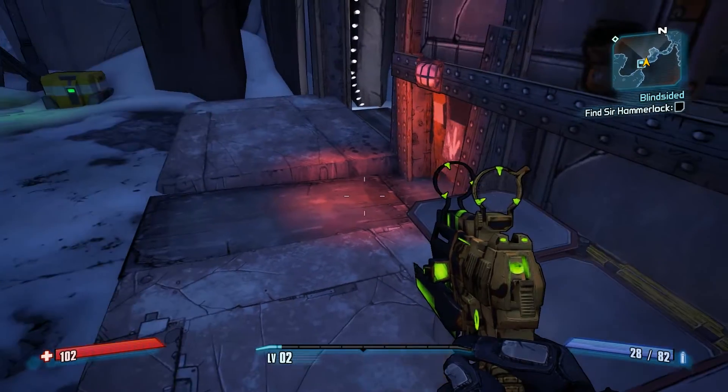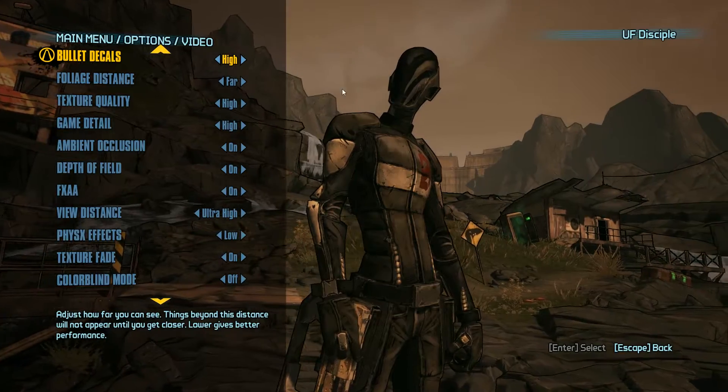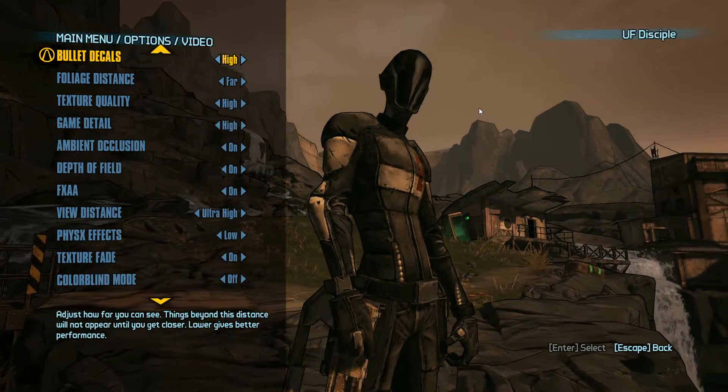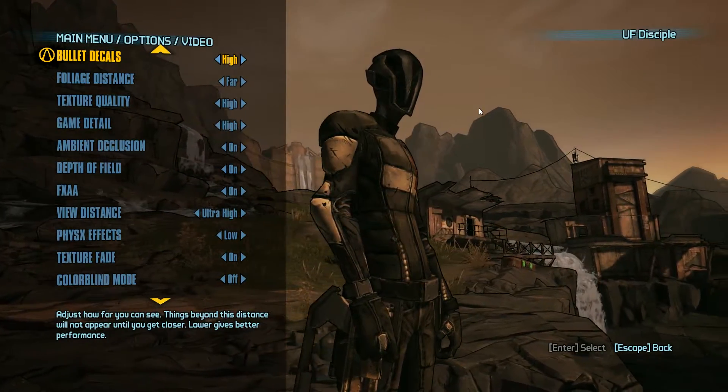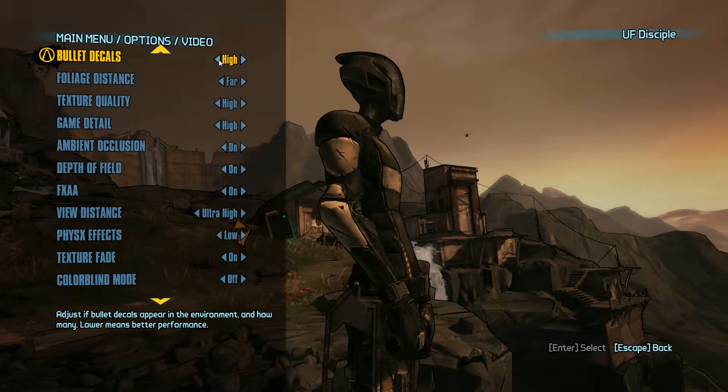For the first benchmark, I had bullet decals on high, foliage distance on far, texture detail on high, game detail on high, ambient occlusion turned on, depth of field turned on, FXAA turned on, view distance on ultra high, and texture fade turned on.